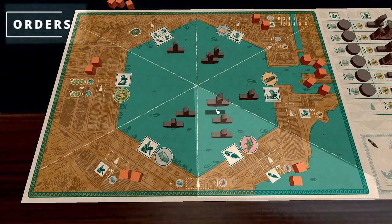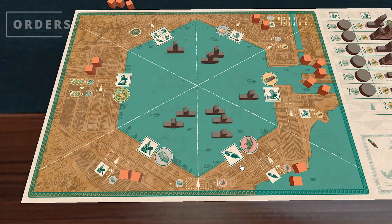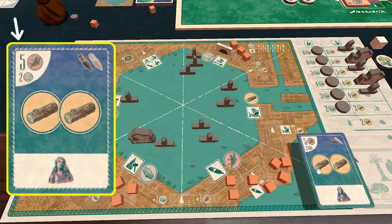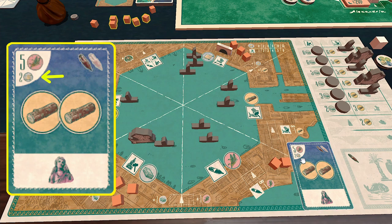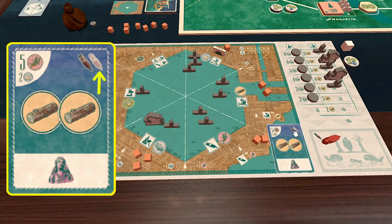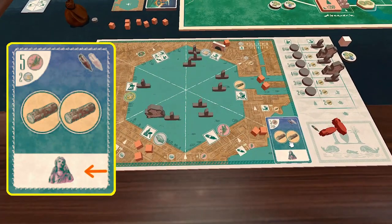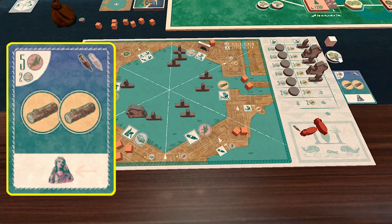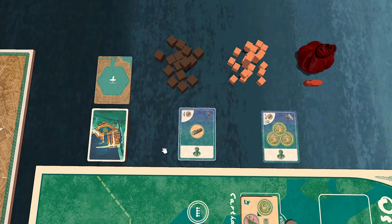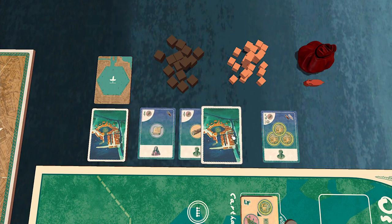Orders. Use this action to feed the citizens with wheat. Choose an order card from the order row and place it in your play area. Pay the wheat listed in the top left corner. You may additionally pay other resources listed also. Gain the resources listed in the centre of the card and gain an amphora token listed on the top right of the card. If you paid using additional resources, then you can also get a bonus amphora shown as the lighter colour. The nobleman and noble woman symbols are used for end game scoring. In one order action, you can gain more order cards that are face up in the order row, if you can afford them. The maximum cards you can get on a turn is four. At the end of your order action, refill the order row.